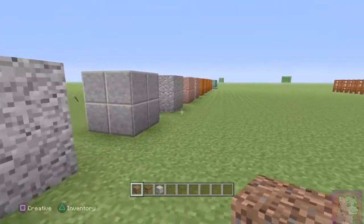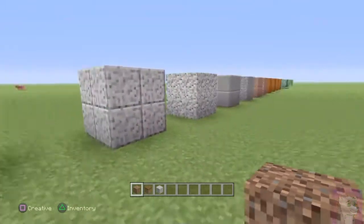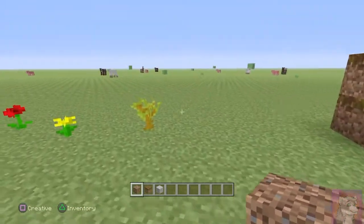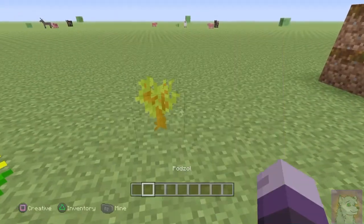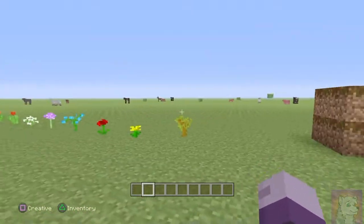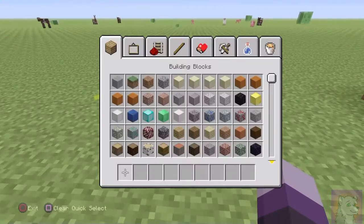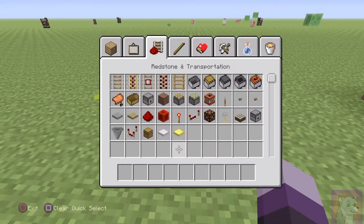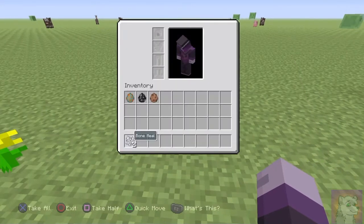This is update 1.22 for the PS4 — I don't know what the version number is for other platforms, but it's version 1.22 for me. There's a new tree called the acacia tree — I think all the other woods are the same, just in different designs. This is the acacia tree and we're going to try and grow it now with some bone meal.